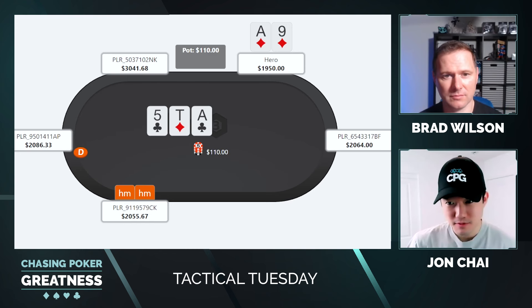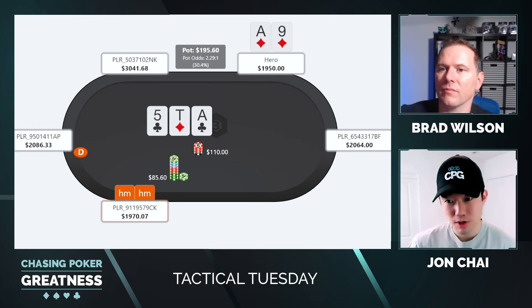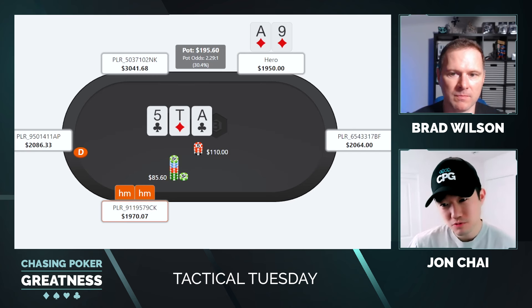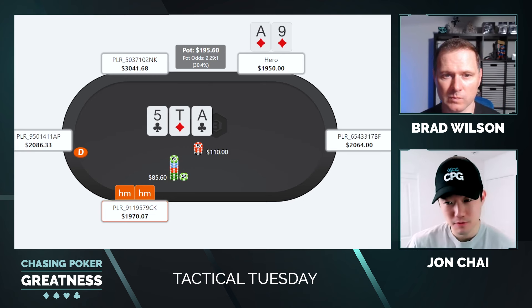And we flopped pretty good as well — Ace-10-5, two clubs with a Diamond. Obviously, just going to start out with checks here. The cutoff comes out with a pretty big flop C-bet, but nothing too unexpected on a double Broadway, two-tone flop. Very understandable for the pre-flop raiser to have some big C-bet sizes on a board texture that is generally going to be better for their range than ours. But our hand is just too strong to fold, even facing a 3/4 pot-sized C-bet on the flop, so not much to do here but check-call.